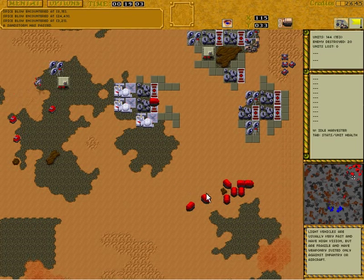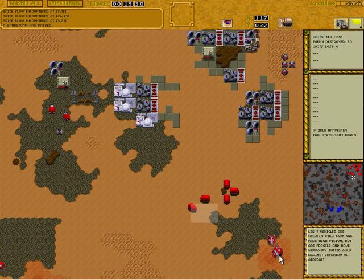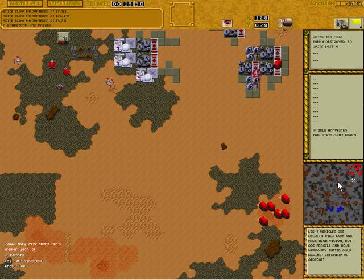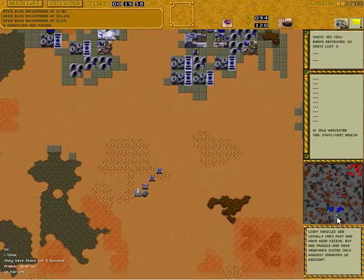These harvesters are still not mining — he could have made 10 to 20 thousand credits in the meanwhile. I'm making a note for myself: I won't tell the Harkonnen because he's leading, but the mining time lost is LOL. If those were all mining for the few minutes, he would have had a huge macro advantage. Now he sees — now he finally sees. I didn't tell him because I wanted the Atreides to have a shot at coming back. Always keep an eye out for mining ops — so important.